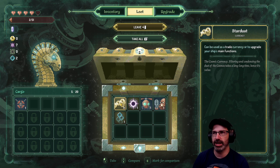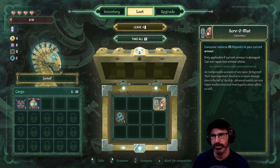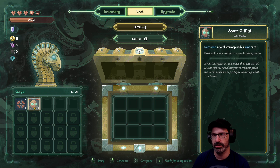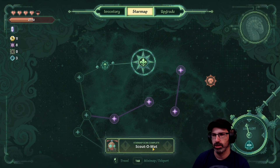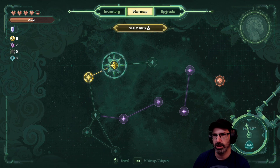Thanks so much - we got 11 gold, we got a moon chill, and a scout-a-mat that reveals star map nodes in an area. We definitely want to use this one because we still have our first heart so we can heal most of it. There's nowhere to go from here so I guess we go this way. Man, it's a good thing I bought all that moon chill.